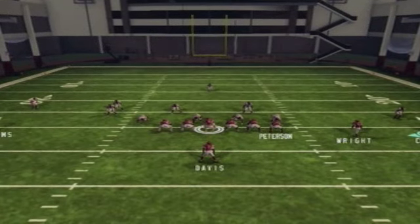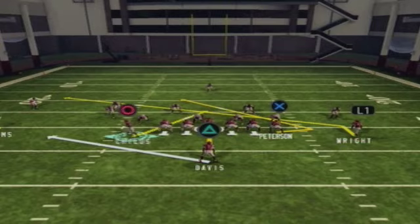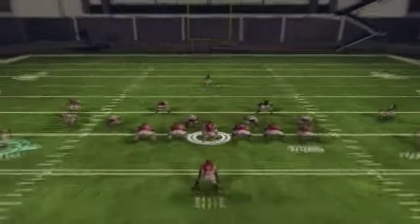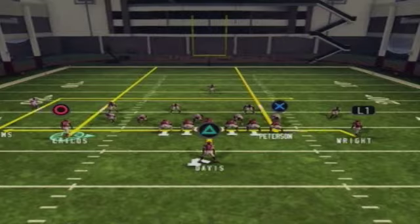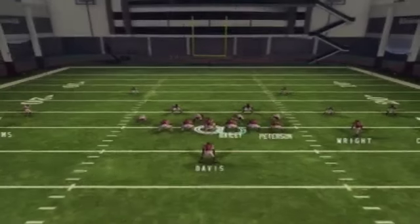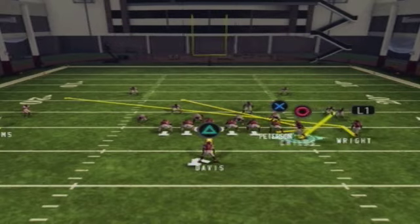The two deep threats will work against cover three since the safety will have to choose, and against cover two because there will be less coverage in the middle. You also have the smart-routed in-route in case the linebackers move up to cover the underneath drag route. So it's a really deadly combo against zone — very difficult to defend all four of these routes. As you can see, the safety has to choose one, and whichever one the safety doesn't choose, that's the one I'll be throwing to.